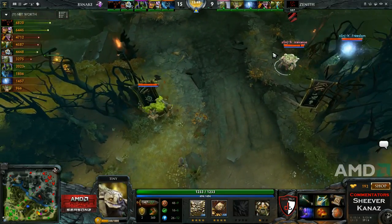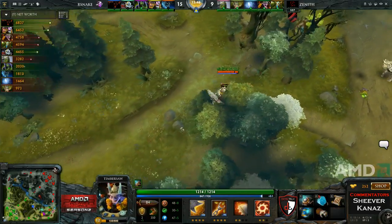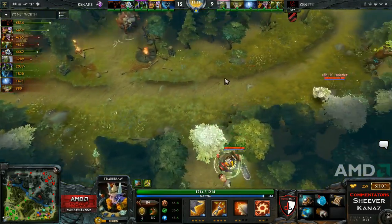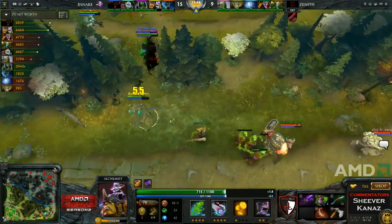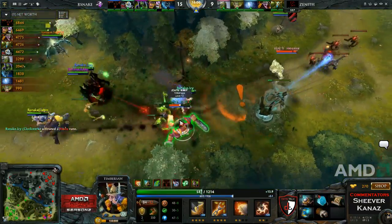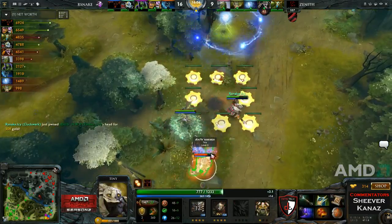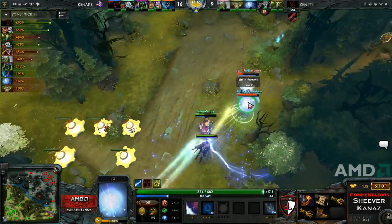Rattlesnake looking good after that teamfight but being forced into another one. Going for Lanham first — he pops the Shadowblade, charging up his stun, looking for a pick. Finds it: Yamate. He's already dead. The Toss goes in doing quite a lot of damage to Kabu and Luo, but Hookshot hits Ice Ice Ice. Cogs on the other side — Ice Ice Ice will be maybe sent back. There's still a kill. Freedom looking to save his teammate — won't be able to. That's a double kill for Icy. Three heroes dead on Zenith's side with no losses for Rattlesnake.